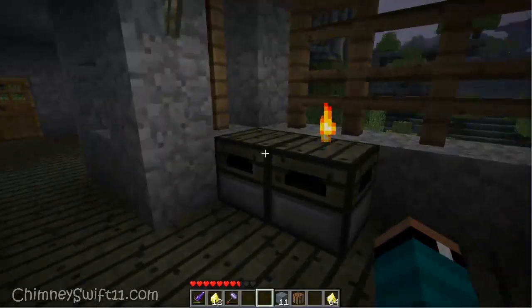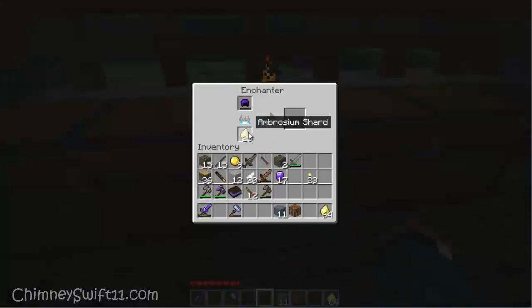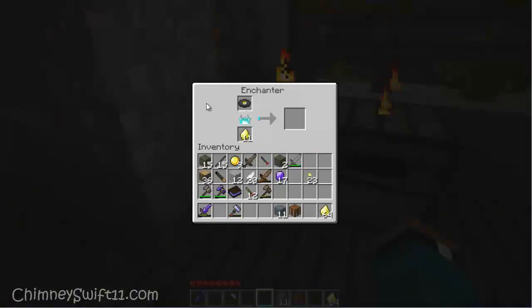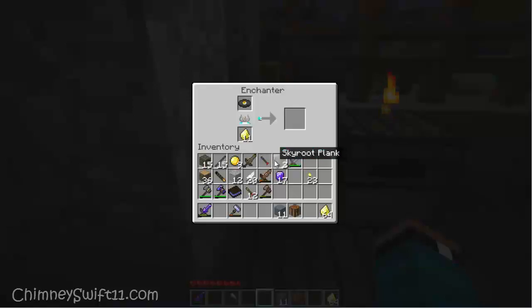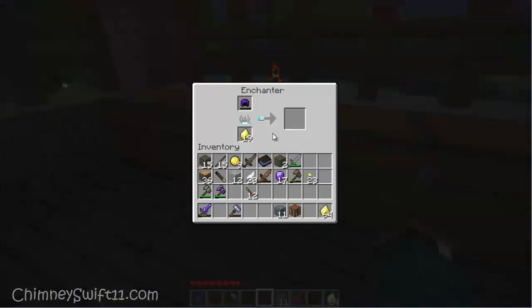Another thing you can do with the enchanter — and this is really cool — you can make the new music disc in the Aether, which apparently has a really sweet song on it. You take a golden music disc, put it in the enchanter, let it run, and you get the blue music disc out of that. Unfortunately right now I don't have a jukebox in here, so I will work on that. I may have to run back to the real world to get supplies to make one.